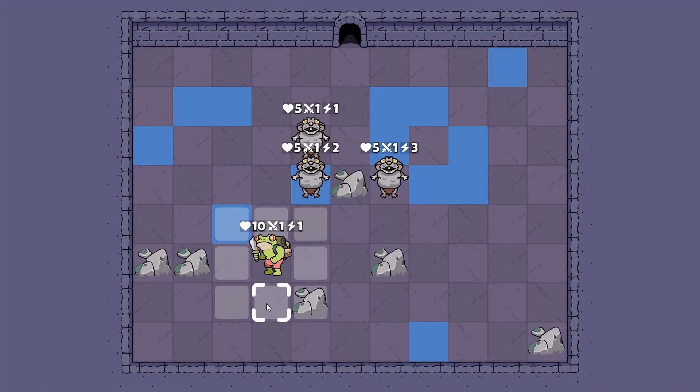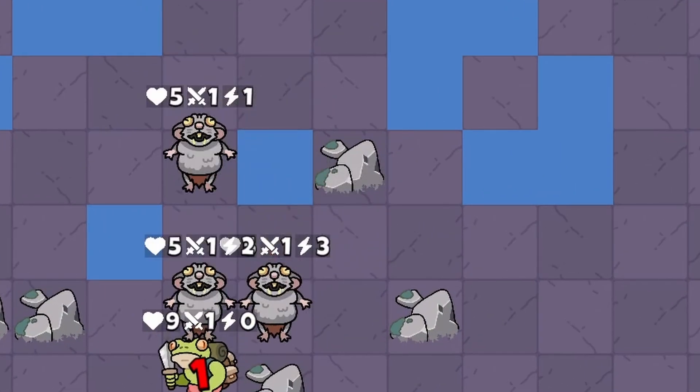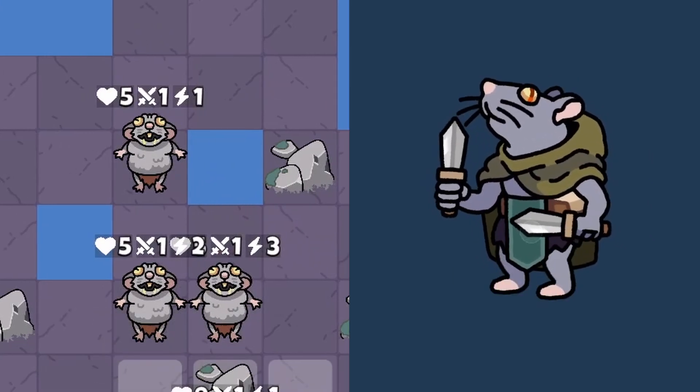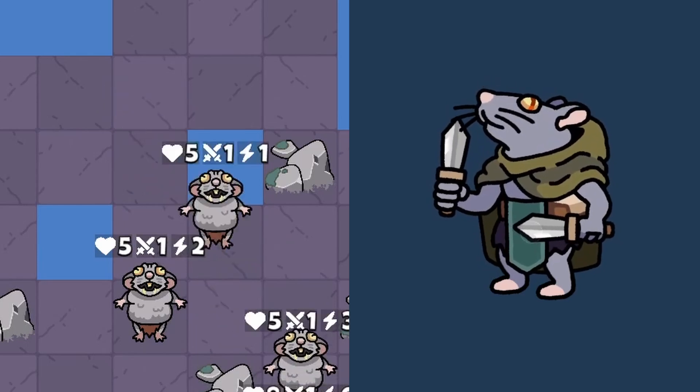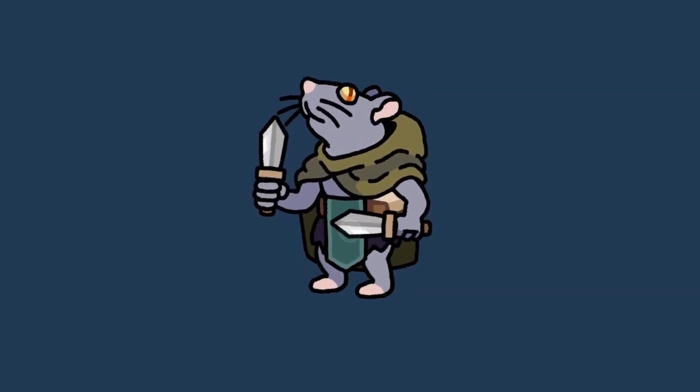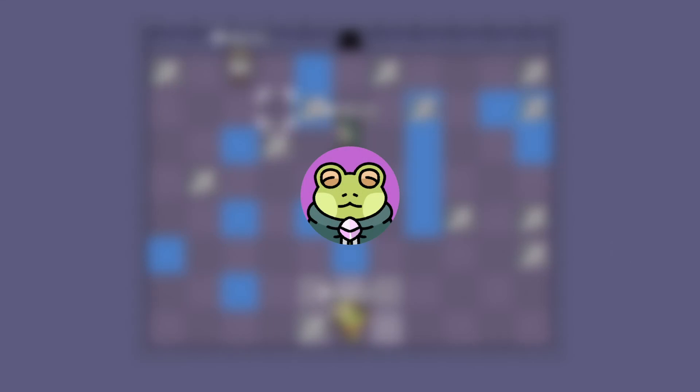On a completely different topic, I've replaced the legacy rat enemy with a new sprite, because I didn't like how the old rat was front-facing while every other unit was facing off to the side. This enemy is now a rat rogue, or something like that — comment down below. And yes, I did forget to record this one as well.